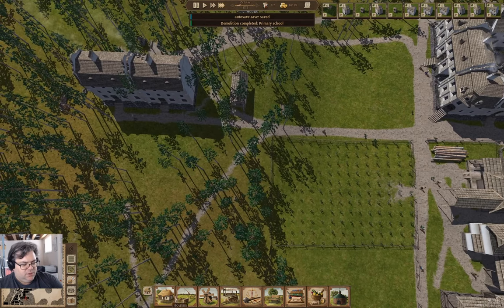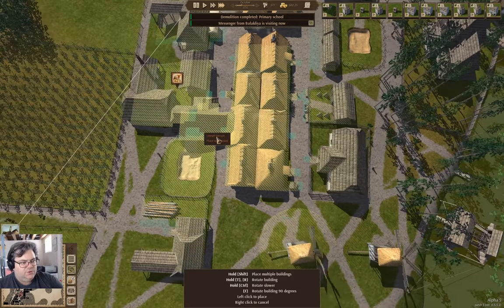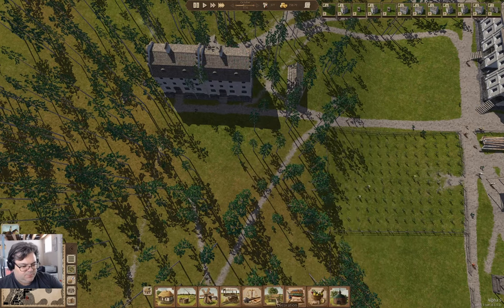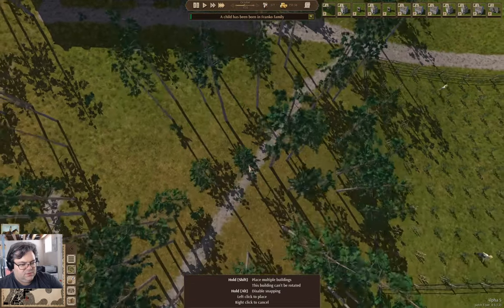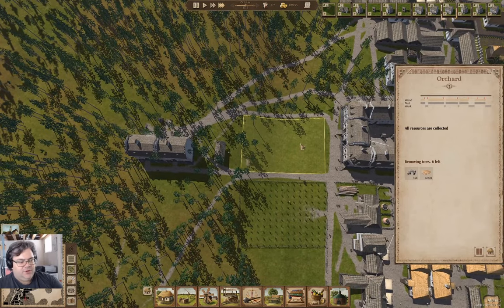I didn't put it quite where I wanted it. Education — school. I want to put it back about here. And then we'll take a fence — but let's let the building build first. We're building an orchard in the ravine.